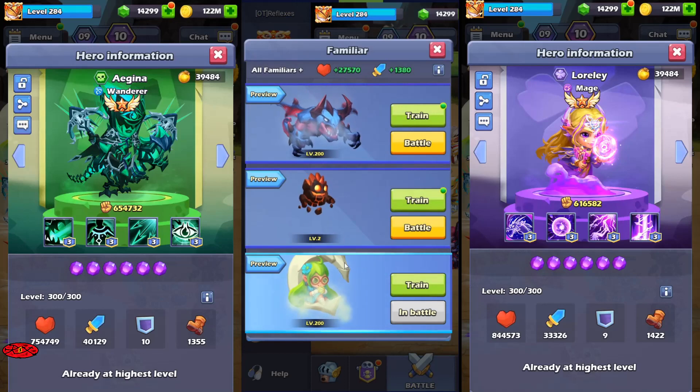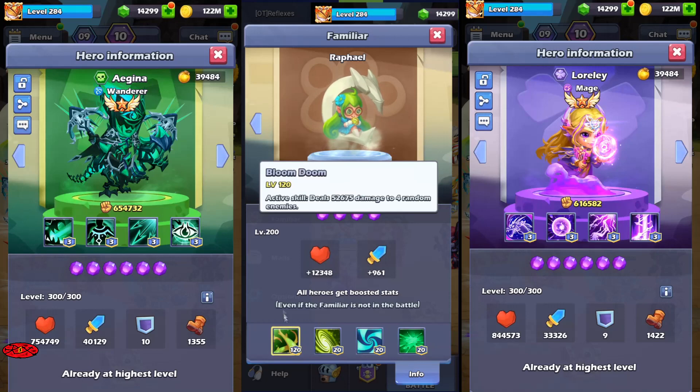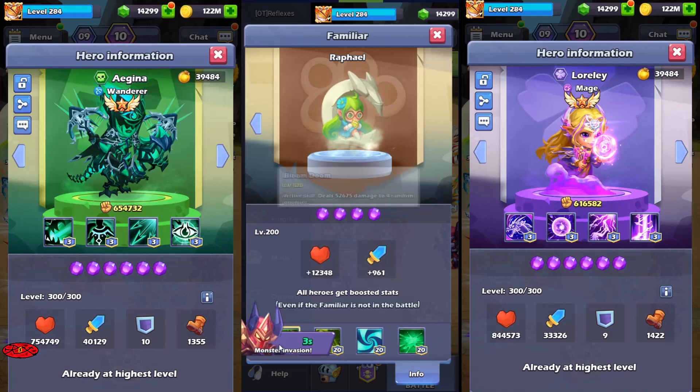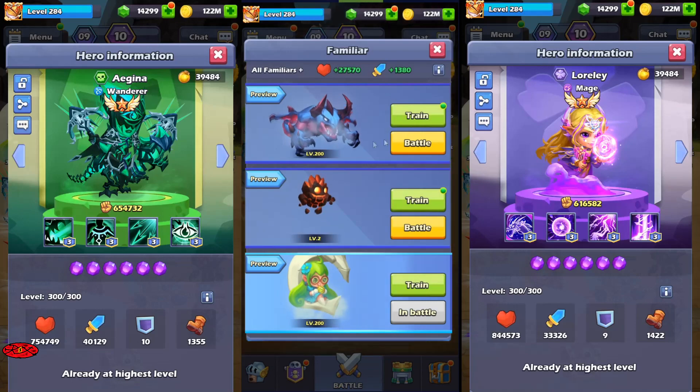We know that there are only three familiars, one for each team in arena. This is a ranking of them because beginners are choosing only one. The best is Rafael. As you can see in this preview, this is the max level, so 120 is the max. This is damage to random enemies for the first skill, and the last skill is the same - 40 speed and that's damage.